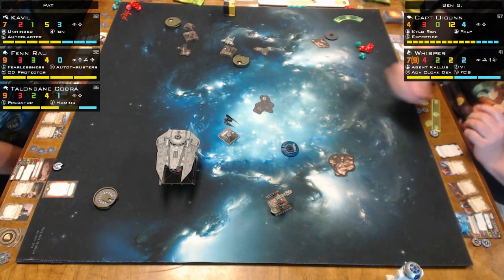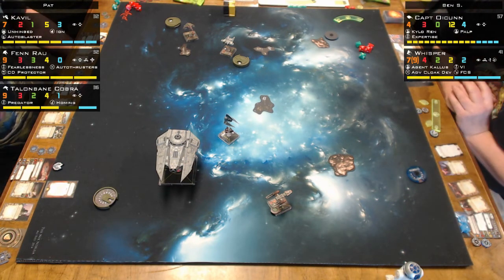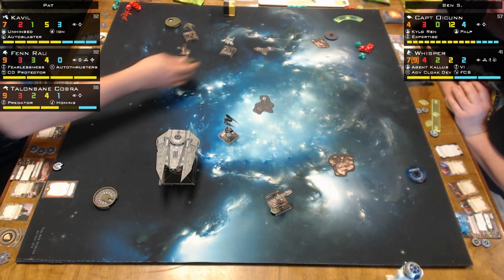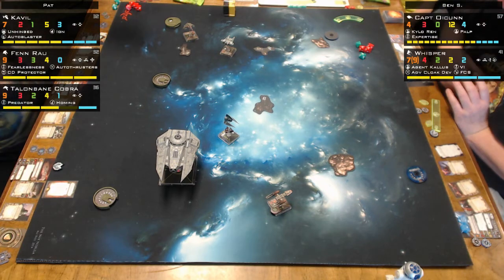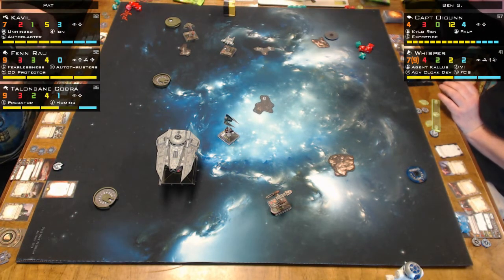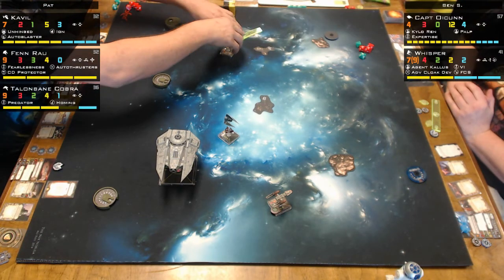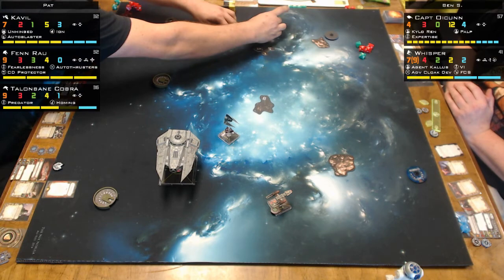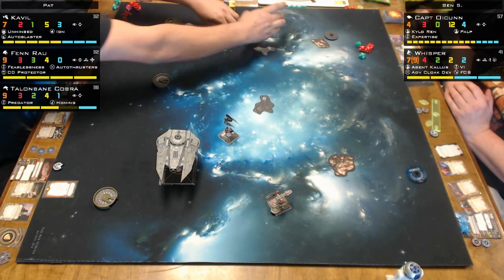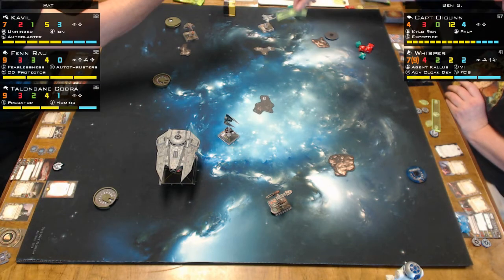I flipped and I got a stress, and I think I'm going to cloak after this because I forgot. You shouldn't do a K-turn with Whisper — because then she's open and she's going to take it all. What is he doing over there? He's flying around in the middle of nowhere. Engage, engage, engage.